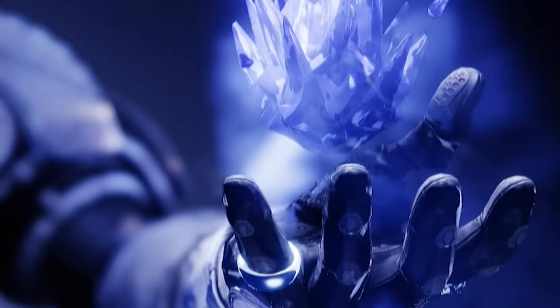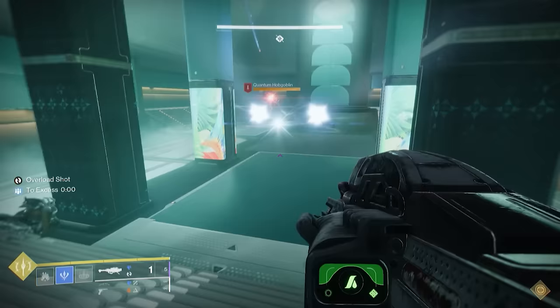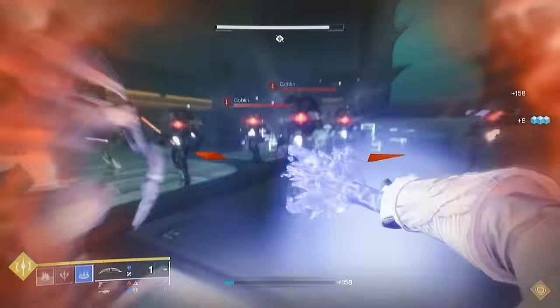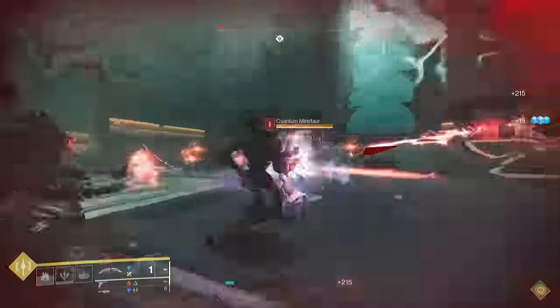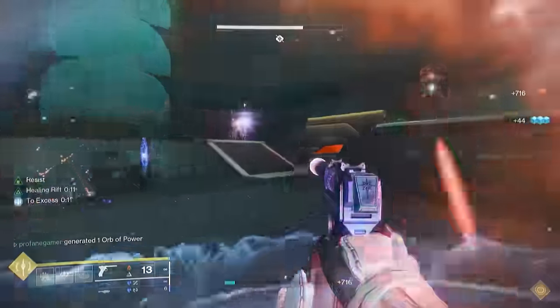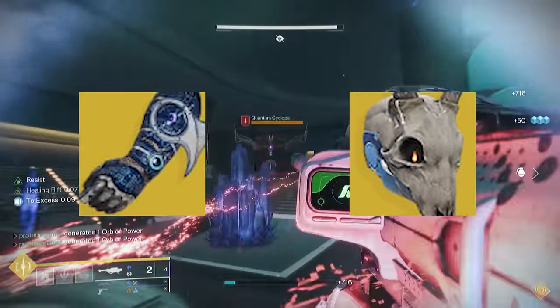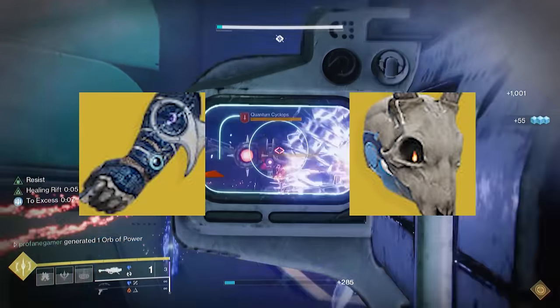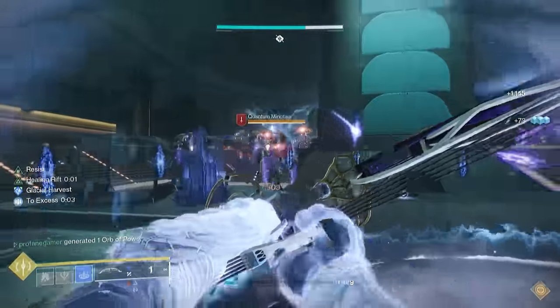What's up everybody, Profane here, thanks for checking out the video. After the nerf to Stasis Shards and Overshields, it's become pretty difficult to have a strong Stasis build that's still viable in in-game content, and that's left most Warlocks resorting to either the Osmia Monsi or the Stag as their only go-to exotic options when running Stasis builds. But today, we intend on shifting that paradigm.